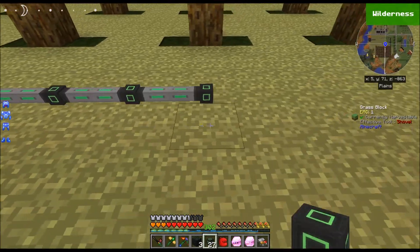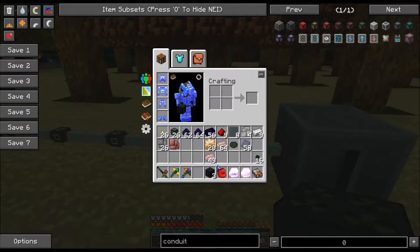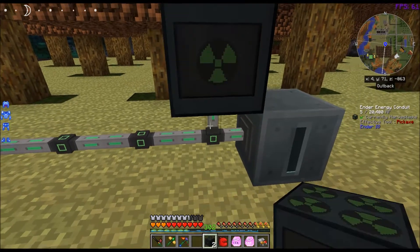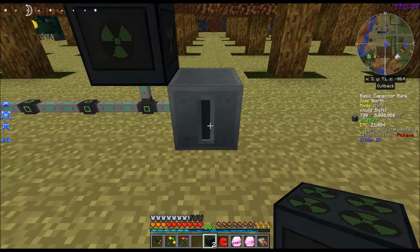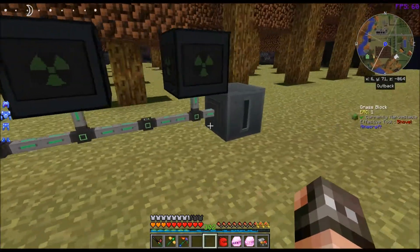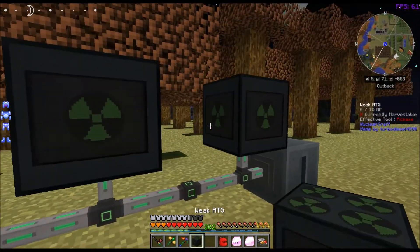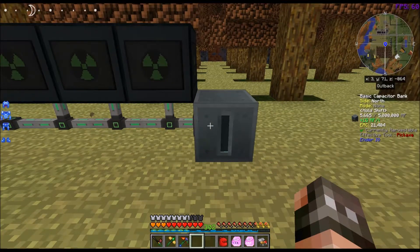Basically, you can put these down. We'll put a capacitor bank down like this. There was some confusion — I was trying to explain it on Discord last night. These are not a multi-block structure, they are not a fuel source, they can't be used for anything. The only thing they do is you place them down, and you can see this will start outputting 5 RF per tick. These do not have to be touching each other to work — I can space them out like this and now I should have 15 RF per tick.